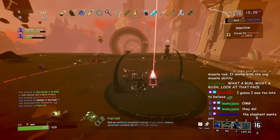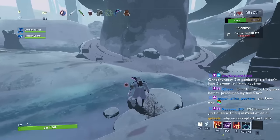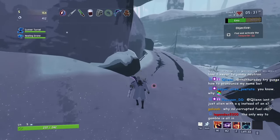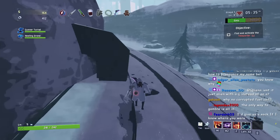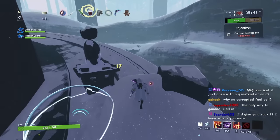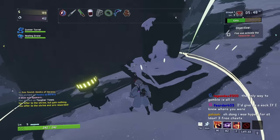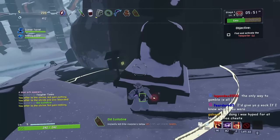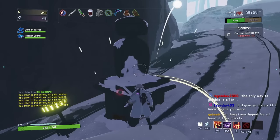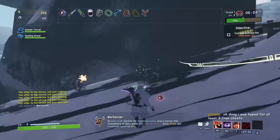Moving on to A tier, we have Captain. I think Captain is my second favorite survivor and also the second most efficient survivor next to Engineer. With his special ability, the hacking beacons, he can hack into any chest or shrine of chance for a completely free experience. No matter how expensive the chest, you can just hack it with one of your two beacons and get it absolutely free — no need to farm. This makes stages a lot quicker, and if you do stages quicker, the enemies are going to be a lot easier to deal with.